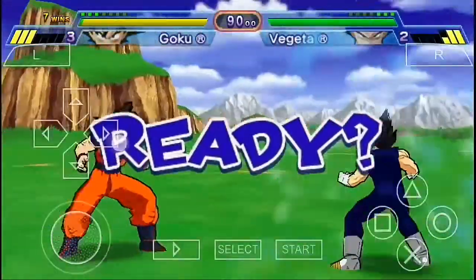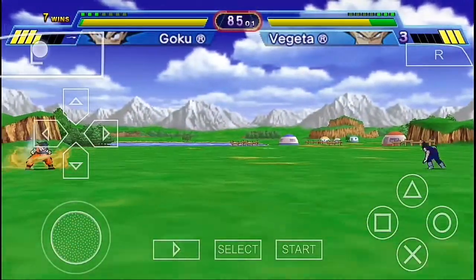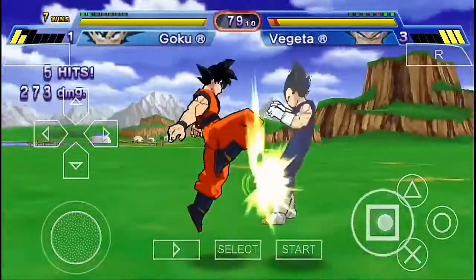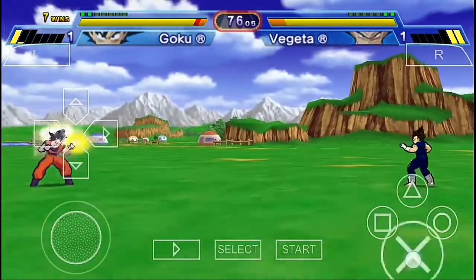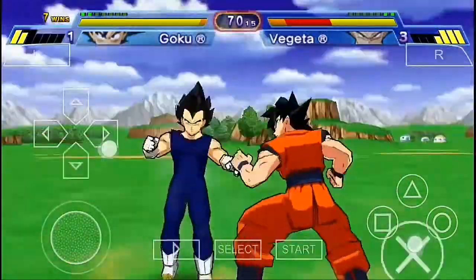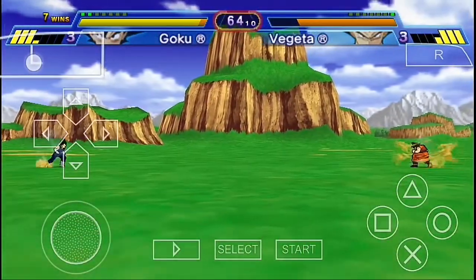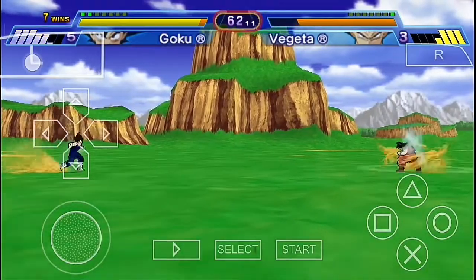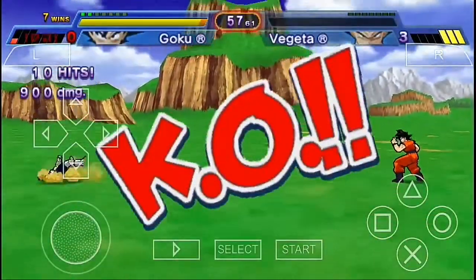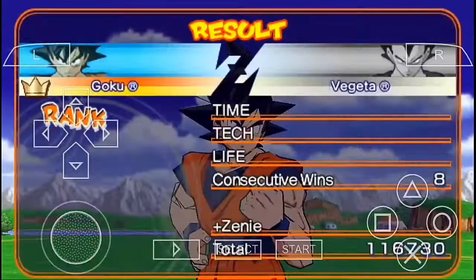This is gonna be fun guys — Goku versus Vegeta, this is gonna be amazing! It doesn't look like Vegeta is in the mood for fighting, but now he's going serious — he cancelled out my two Kamehamehas rapidly and blocked attacks. I dodged every attack he threw at me, that was amazing! Spirit Bomb is gonna get things done for Vegeta. Yeah, that was not what I was expecting from Vegeta — you disappointed me.